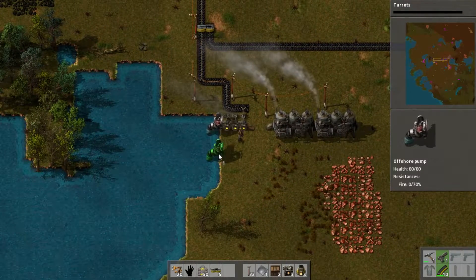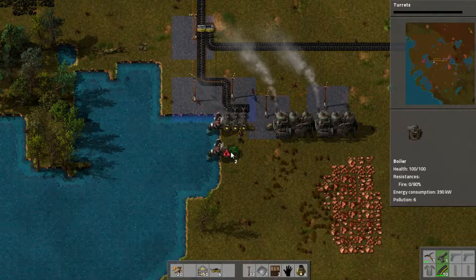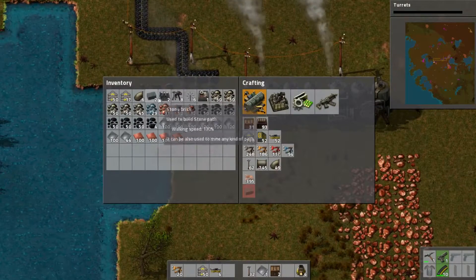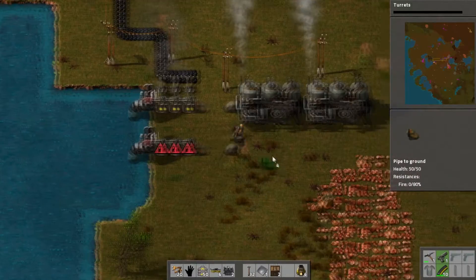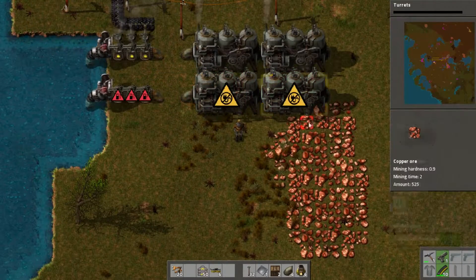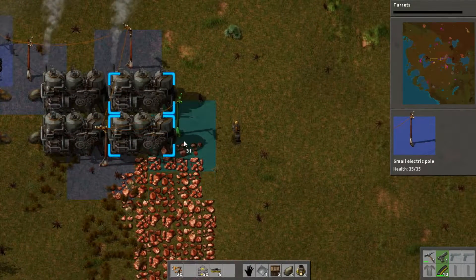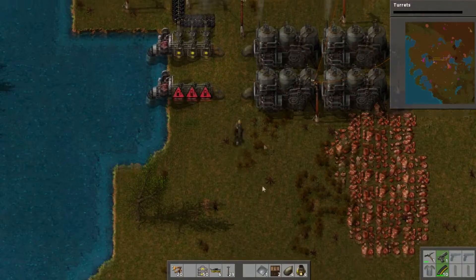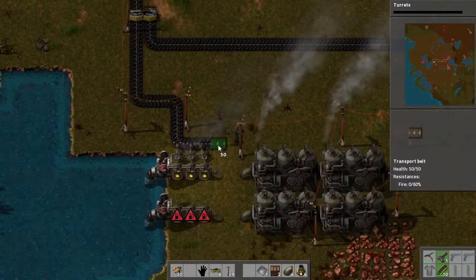I had stuff laying around already — boilers, three boilers, and we want two underground pipes and two steam engines. We have a bit too many. It's covering our copper bits here, but at the moment we're not really using it. Okay, it's connected now to our power network, and this will need coal too so we extend this one.